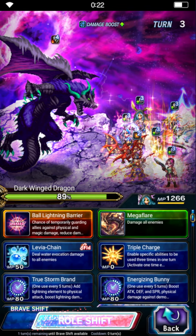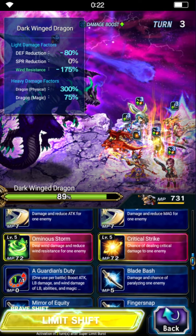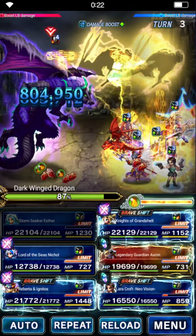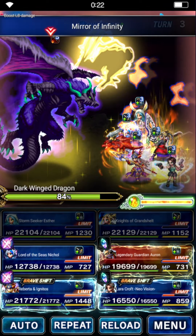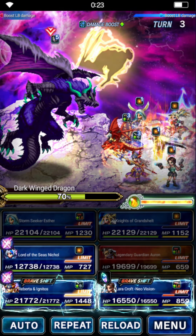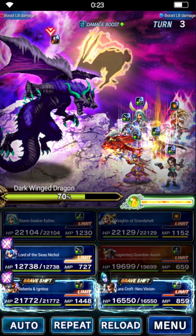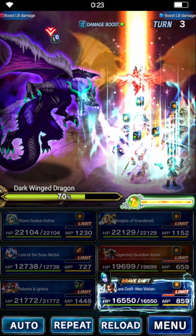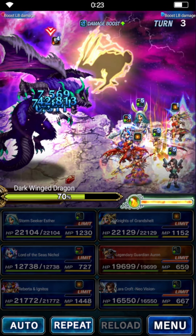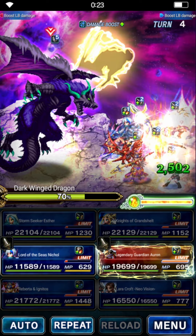Removing berserk single target is kind of no bueno. Alright, turn 3: we'll limit with Knights of Grandchild, Esther, Roberta, and Lord of the Seas Nicole — so lots of limit bursts, Omnistorm, and triple hotshot. We should send in Knights of Grandchild first — I sent Esther first, so we deal a little less damage, but it's whatever. We're setting up Esther's field instead of Nicole's because Esther's field deals more damage and provides a higher damage boost to the party. We'll use these two LBs as well — 300% LB buff for Knights of Grandchild and Auron. Lara and Esther have their own 300% buffs, so we need a couple of drops on Roberta. We only got one, but we can still fill enough LB gauge on Roberta regardless.